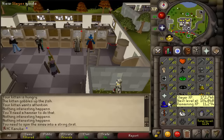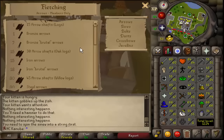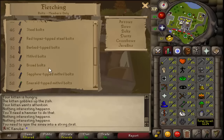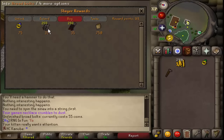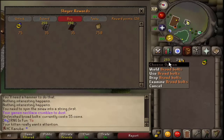I think I'll just fletch the broad bolts, but I need to unlock the fletching reward from the slayer master first. For now I'm going to buy 250 broad bolts for 35 slayer points, because one — I don't have enough points to unlock the skill yet, and two — if I get a task I don't want to do I'll want to skip it. So I'll buy a few, just in case. Only 35 points, not bad.